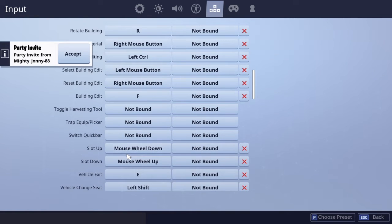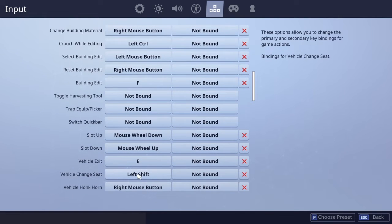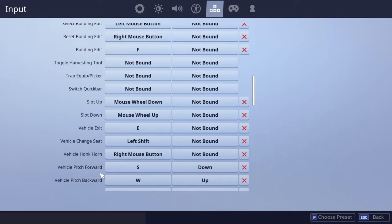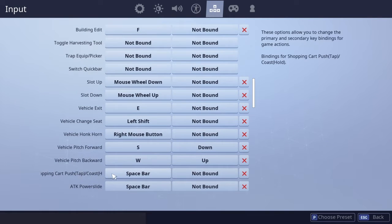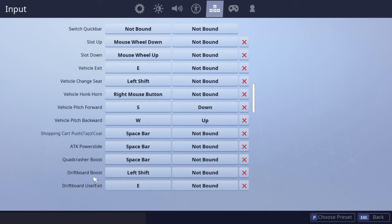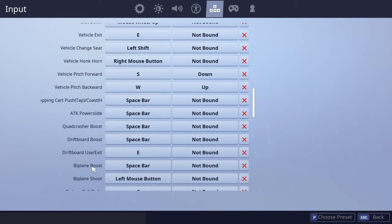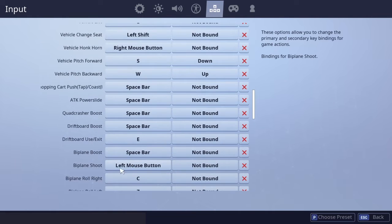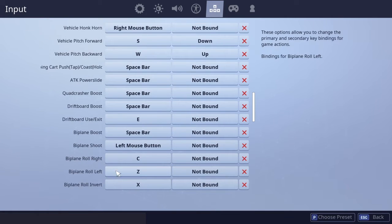For vehicle controls: exit is E, vehicle change is left shift, honking horn is right mouse button, vehicle pitch forward is S, pitch backward is W. Shopping cart push is space bar. Boost for hoverboard and drift board is space bar. Biplane boost is space bar, biplane shoot is left mouse button, biplane roll right is C, roll left is Z, and biplane invert is X.